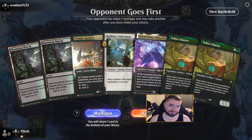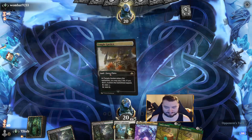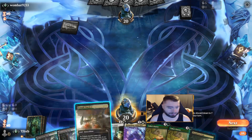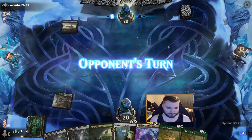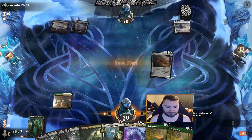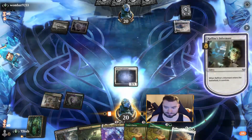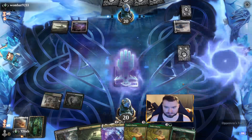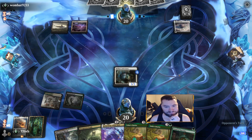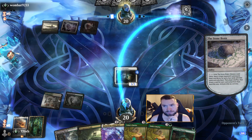All the mana. Against Thoughtseize, you just kind of got to keep it a little bit. They mulled once — three, six. Temple Garden, your turn. The Stone Brain — that's a bummer. That's a good one, so they just popped this off right away. I'm probably just naming Grease Fang. Imagine if I had Trophy there.